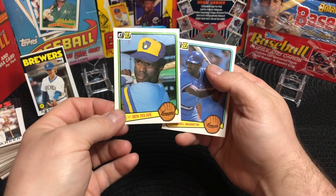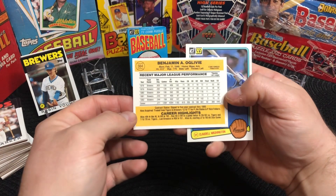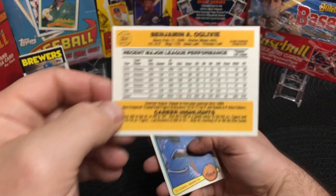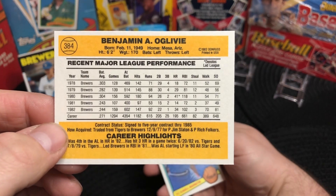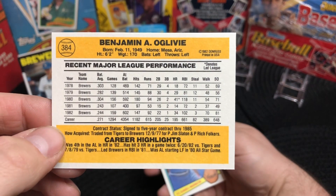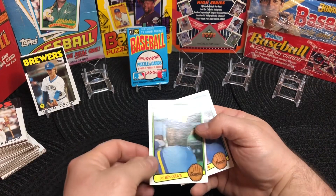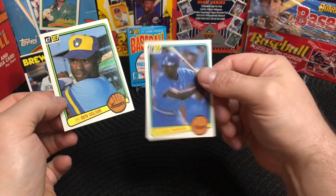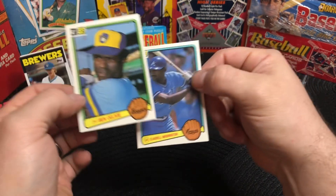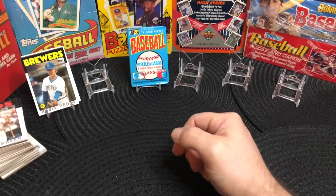There's Claudell Washington and Ben Oglivie. Here are the backs of the cards and they do look really nice — the color, the detail. The centering doesn't look too horrible, maybe a little off to the left on this one, but super clean cards. So far, pleased with the purchase. I'd like to see some more big names, but that was just one pack, so let's get into pack number two.